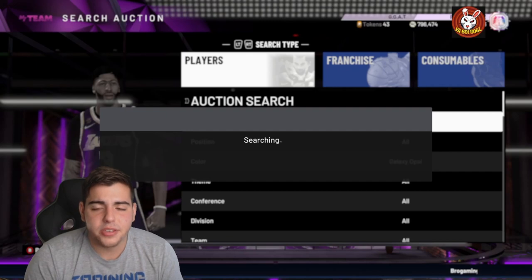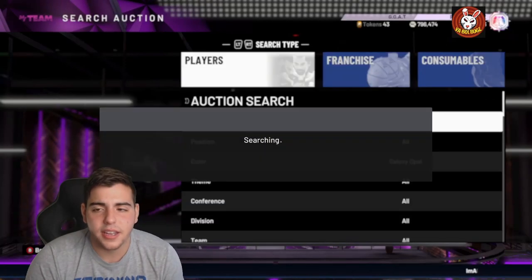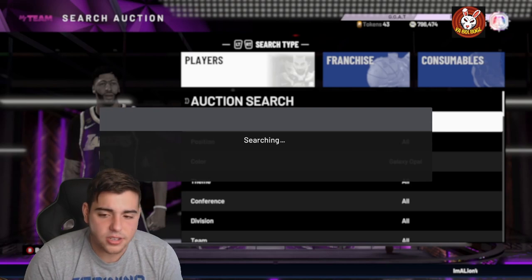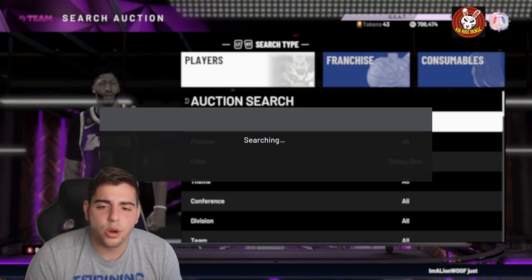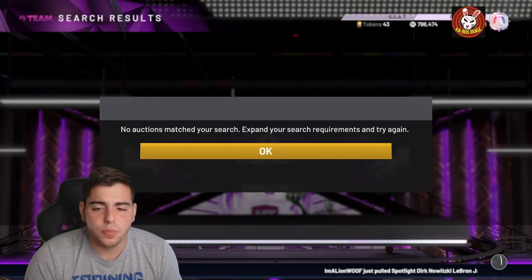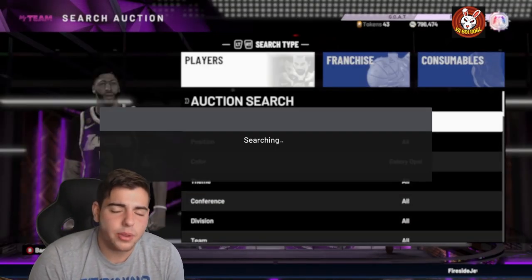Very big stuff is coming to NBA 2K20 MyTeam — crazy content is coming. They already released it: Tracy McGrady, Giannis, John Stockton, so many Gold cards — Akima Laguan, Bill Russell, Tim Duncan, Tracy McGrady. With that said, the biggest market crash is incoming. We're about a month away from NBA 2K21, which is super hype. This Galaxy Opal snipe challenge is not going as I wanted.